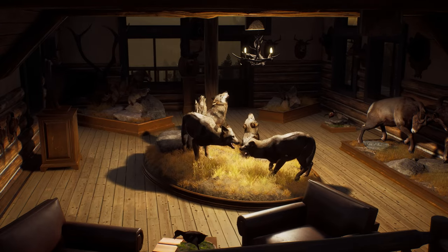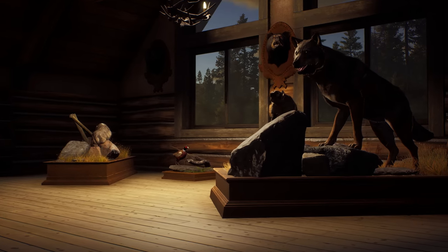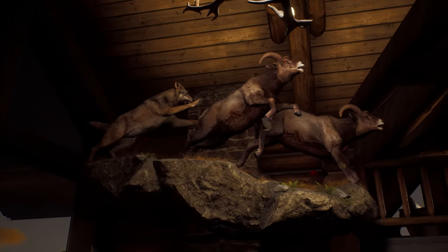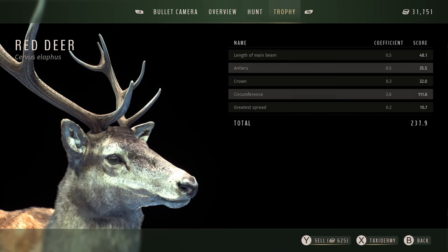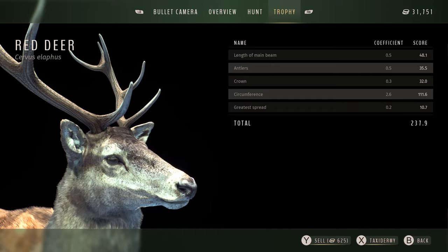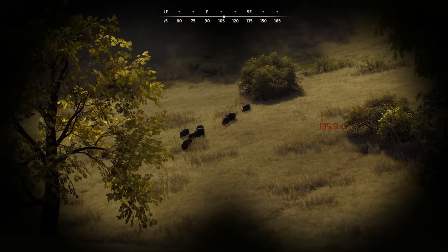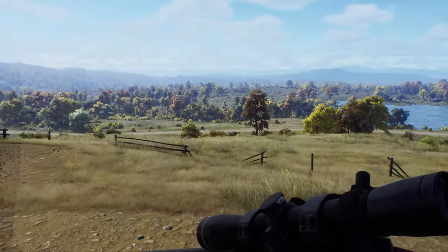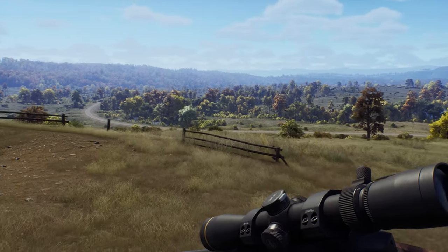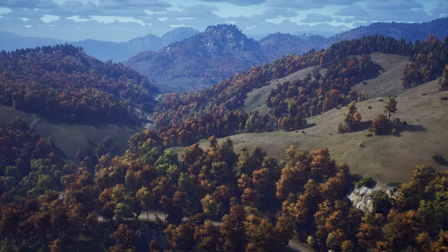Back at the lodge you can display trophies from successful hunts — they'll increase their magnificence depending on the animal's fitness and age. Animal habitats consist of groups that share a common average fitness value, which you can alter in two ways. Hunting low trophy score males will drive up the fitness value of the habitat, while hunting high score males that are better for the gene pool will pull it down and produce lower quality trophies over time.